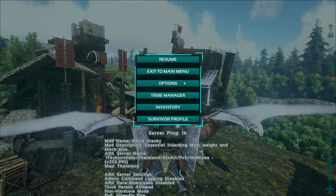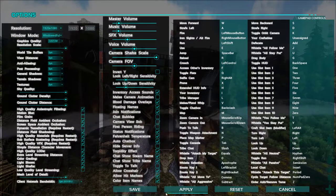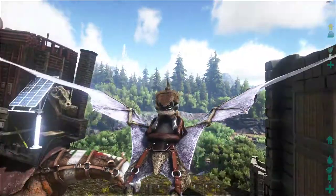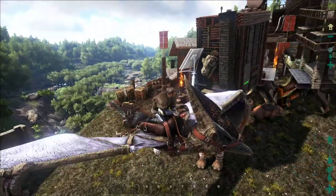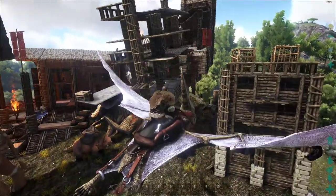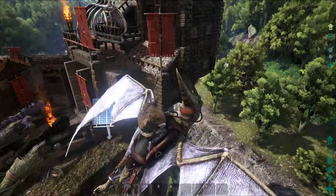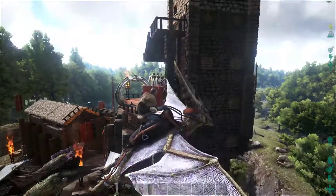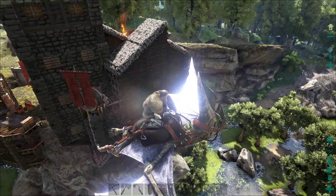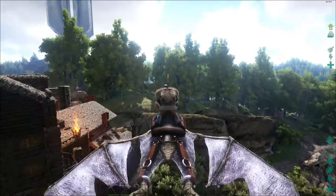I gotta turn off motion blur. I never have it on but for some reason I just decided yesterday to turn it on. When I play solo single-player I turn it on, it's pretty fun to run around with motion blur — it adds realism to it. But when you're trying to record your beautiful house it's really annoying. Right now I am opening all the doors inside for you.